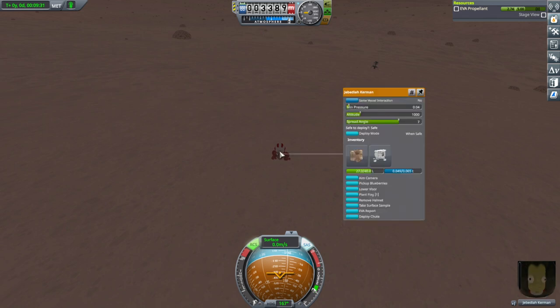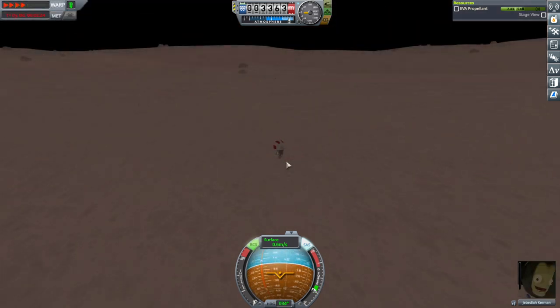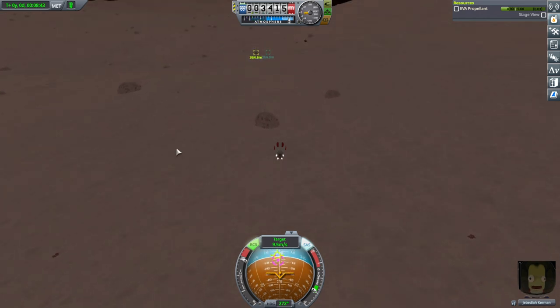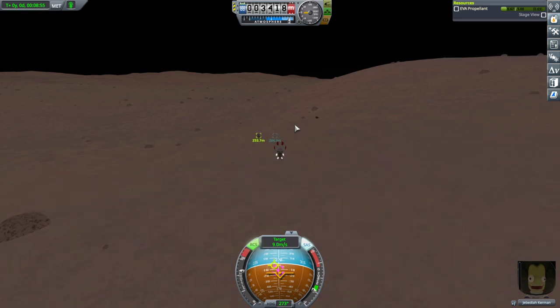I'll pick up more blueberries — why not? At the pole we can get blueberries even though they didn't tell us we could get blueberries at the pole. It's all blueberries all the way. There's actually a lot of blueberries. You'd think Duna Stones would be more prevalent, but nope.